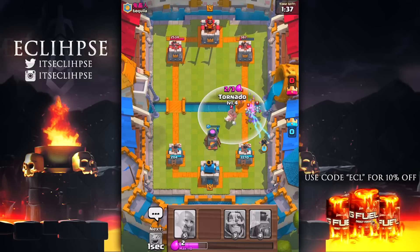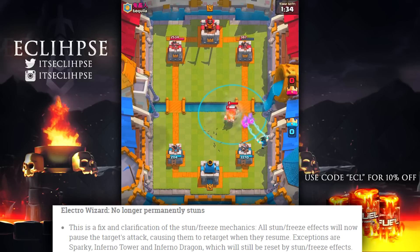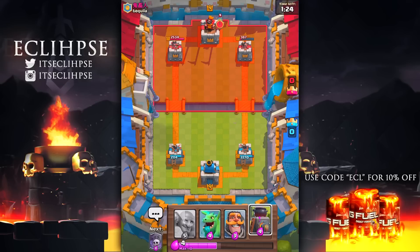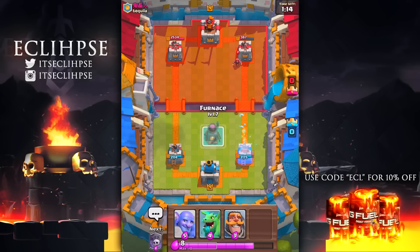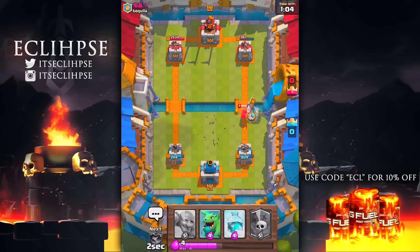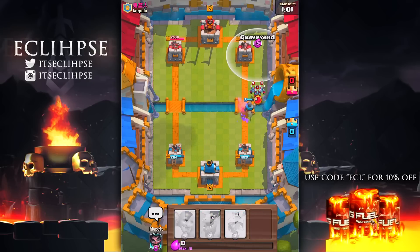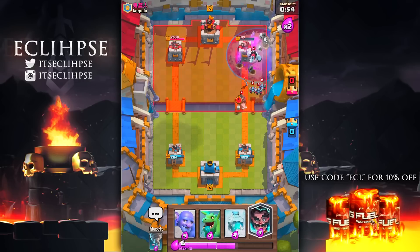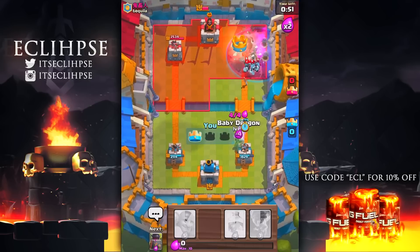Next, we have a change to the Electro Wizard — he no longer permanently resets attack animations. So if the Electro Wizard stuns a Bowler as it's about to throw, once the stun wears off the Bowler will continue from where it left off rather than restarting its animation. Same with a Baby Dragon — if stunned mid-fireball, it continues from where it was. That's a change from the current state where everything fully resets. However, for troops like Sparky, the Inferno Dragon, and the Inferno Tower, a hit from the Electro Wizard will still reset their charge.